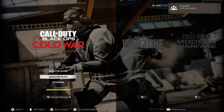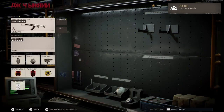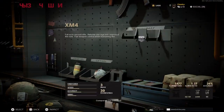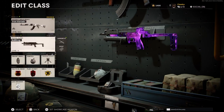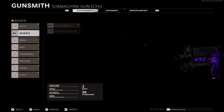Let me just go to League Play. On the custom class you chose — I've done number 2 — you just want to come here, change the field upgrade to trophy system, and go to the gun that you chose. I chose the bullfrog, and as you can see you get Dark Aether on League Play. If you did enjoy the video make sure to leave a like and turn on post notifications.